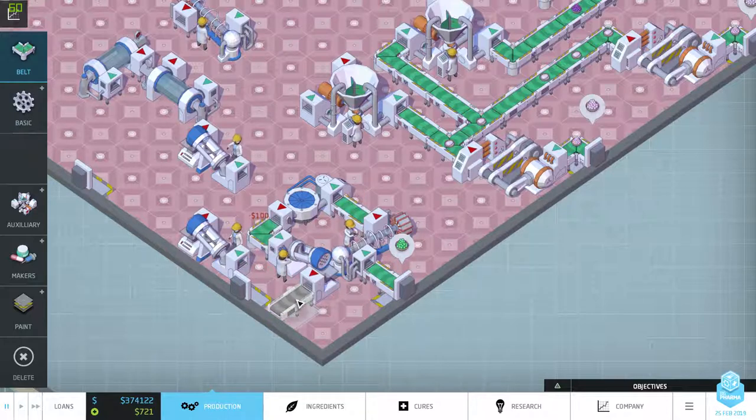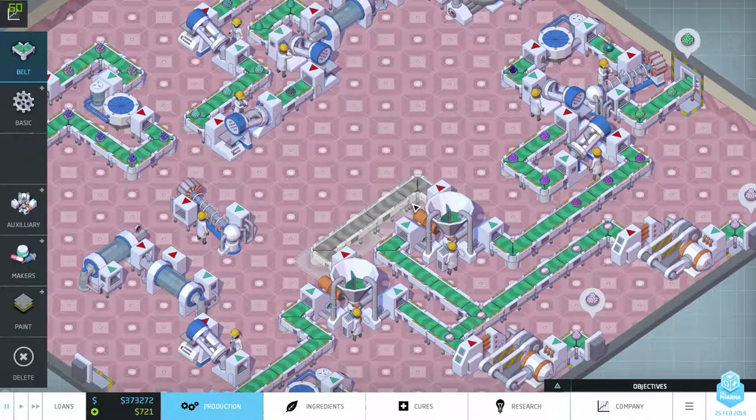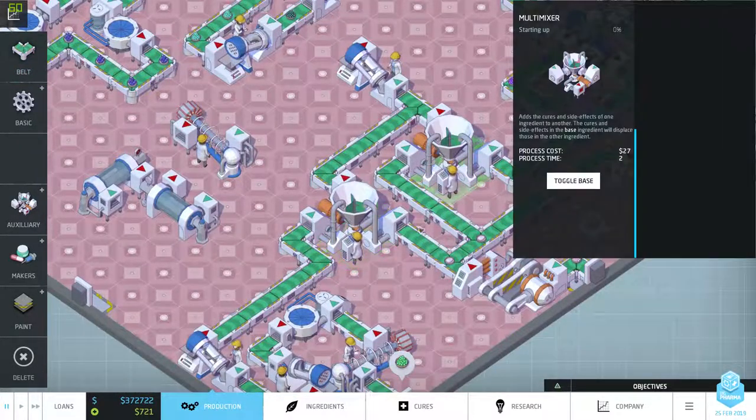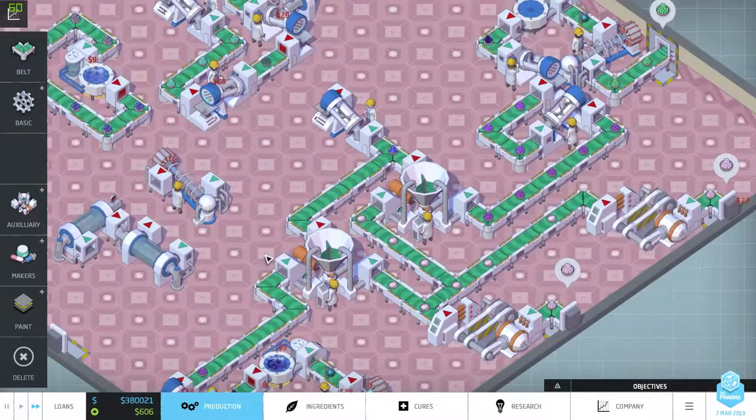Belt, belt, belt, belt. Okay — these two come together here. After that it needs to be agglomerated. Let's see if we get all the bases right — yep. Let's see if this works as I hope it'll work. There we go — there's the anti-seizure. Now we've got to wait for that thing to start working.